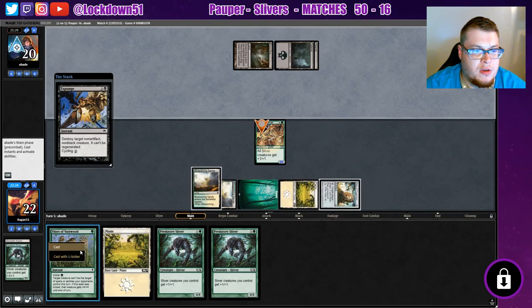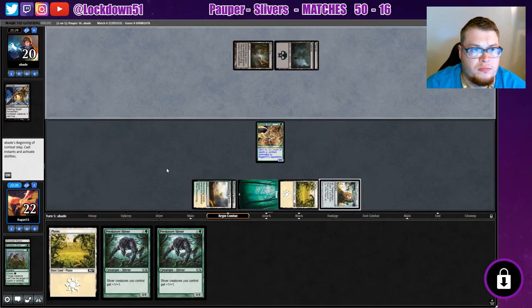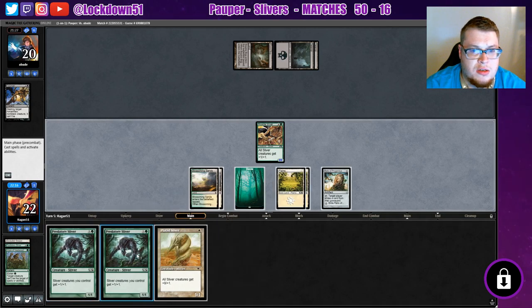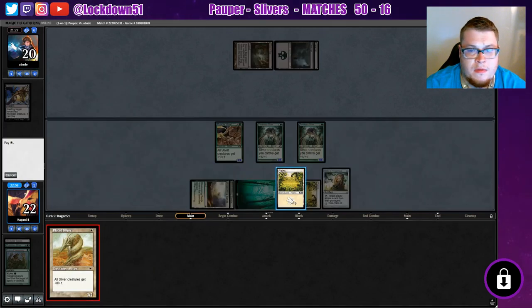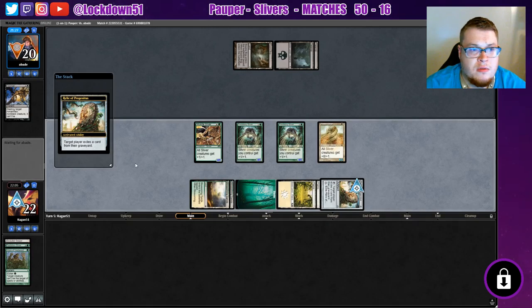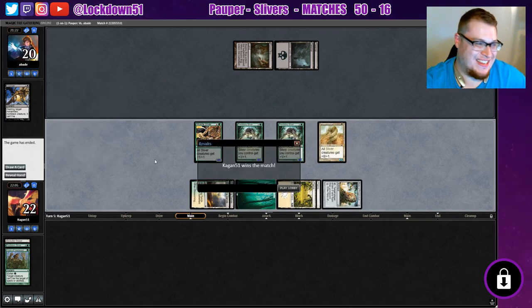This is perfect — they tapped out for this. Now we're free to play some good creatures, get stuff out of range. A Plated Sliver — this is excellent! Let's go. And we win. Yeah, I would leave too.